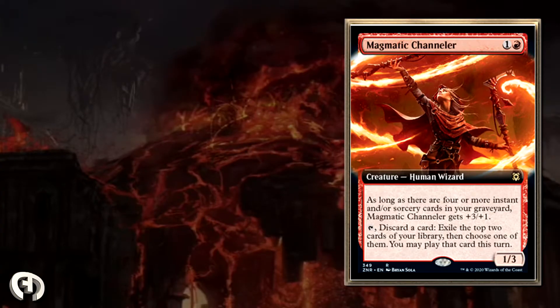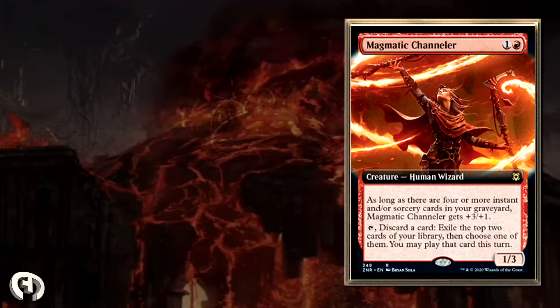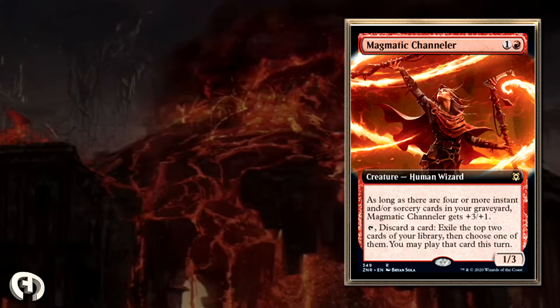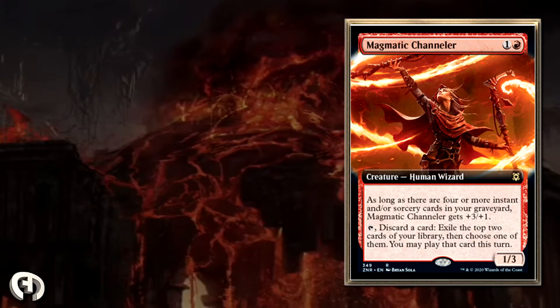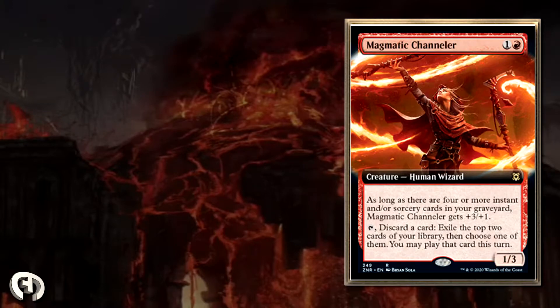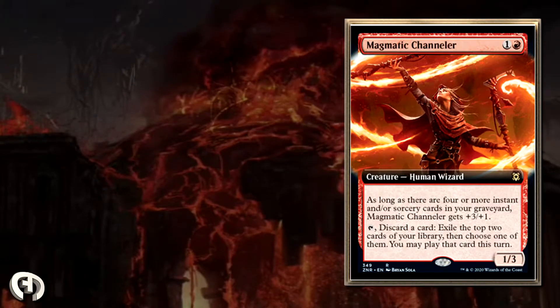What's up guys, Ace here. Card of the day — Magmatic Channeler, one and a red, creature human wizard. As long as there are four or more instant and/or sorcery cards in your graveyard, Magmatic Channeler gets +3/+3. Also: tap and discard a card, exile the top two cards of your library, then choose one — you may play that card this turn. It's a 1/3.